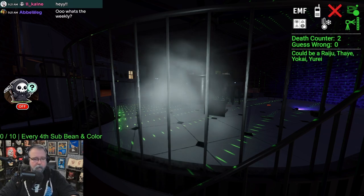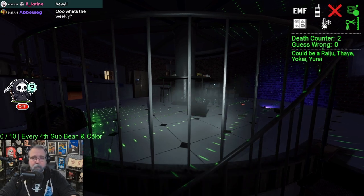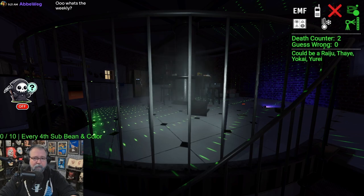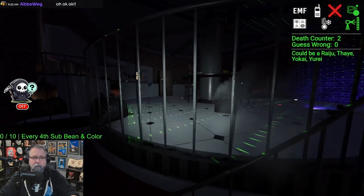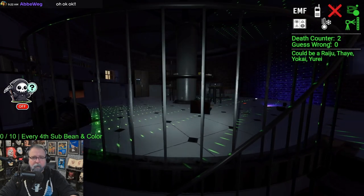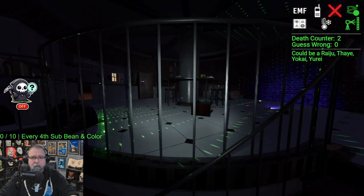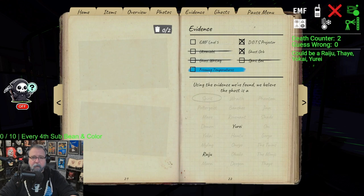Weekly is Paparazzi — you got a lot of tier 3 gear but you don't have any protection gear, you don't have EMF or temperature gauge. You got tier 1 dots, tier 2 spirit box, everything else is tier 3. Tier 1 ghost writing book. It's in Point Hope, so not having protection gear is not that big a deal because you can lose the ghost so easily.